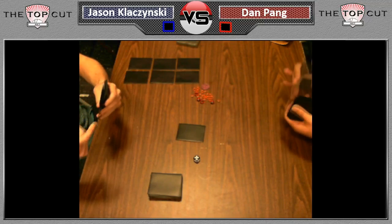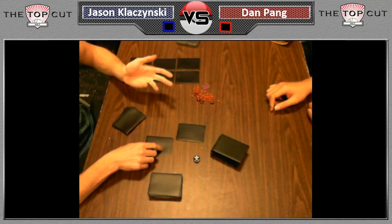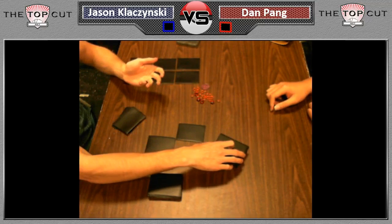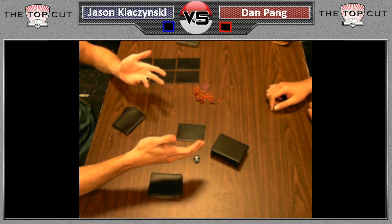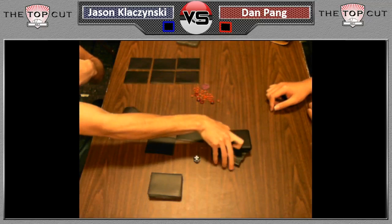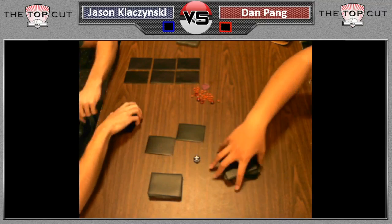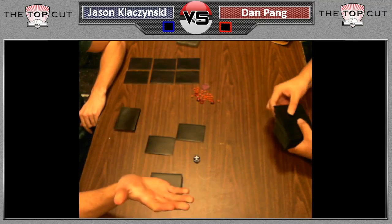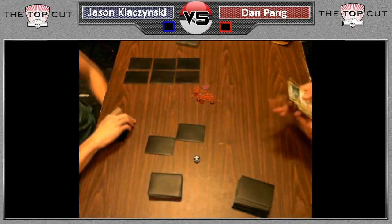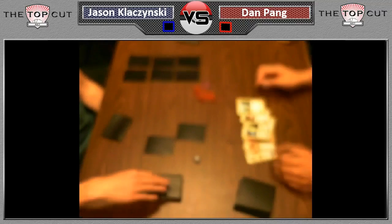Hey everybody, this is Puka bringing you the Top 16 from the Illinois State Championship between Jason Klesinski on the left and Dan Pang on the right. You might notice Jason's hand is a little large for the start of the game, because we are in the midst of something unheard of. To this point, Dan has mulliganed 10 times, and it looks like this will be number 11.